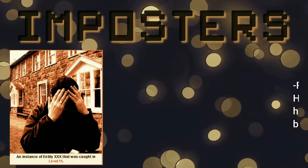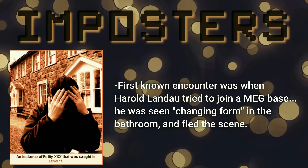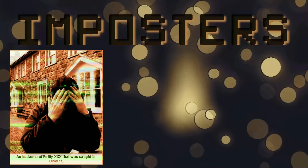The first known encounter with an imposter was when a random wanderer named Harold Lando was trying to join a MEG base. He was spotted changing form inside of a bathroom and then proceeded to flee the scene. He ran to level 9.1 where he was killed by an entity. After this, there have been multiple similar occurrences on this level, level 1, and then level 11. You wouldn't even know who to trust — that's actually terrifying.